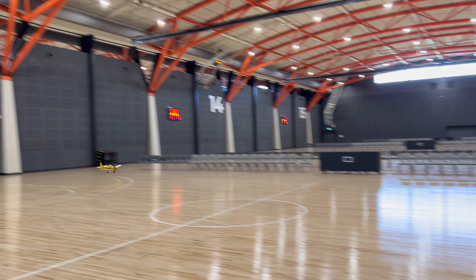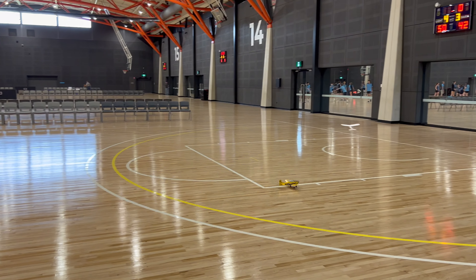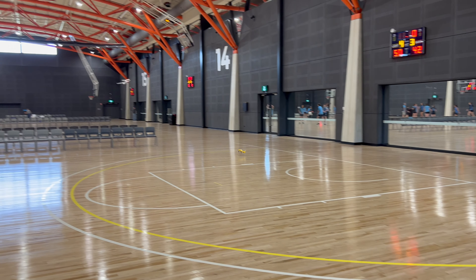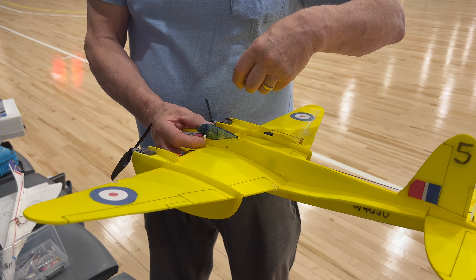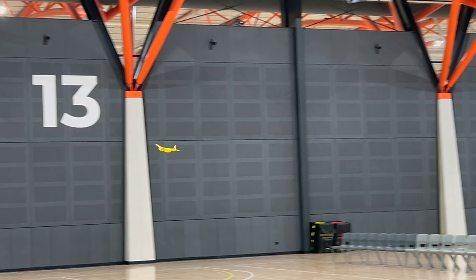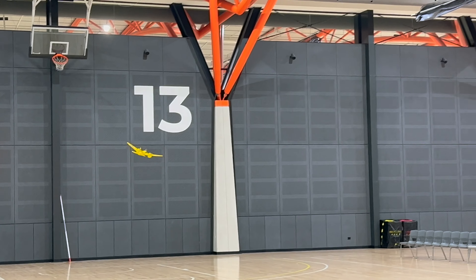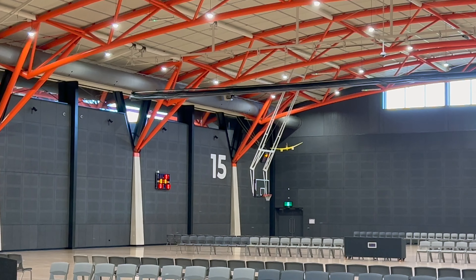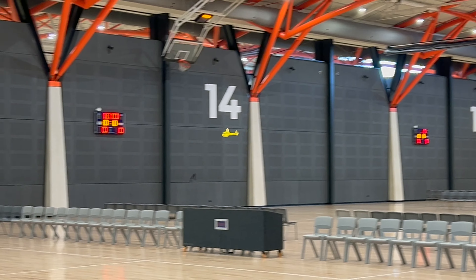This is Ron's Trojan demonstrating a nice little touch and go. This is a scale model of the prototype mosquito, commonly known as yellow bird. Graceful and dignified.